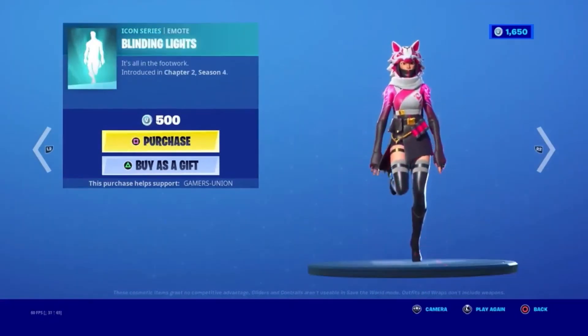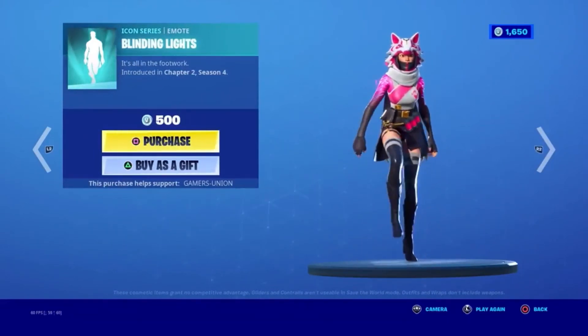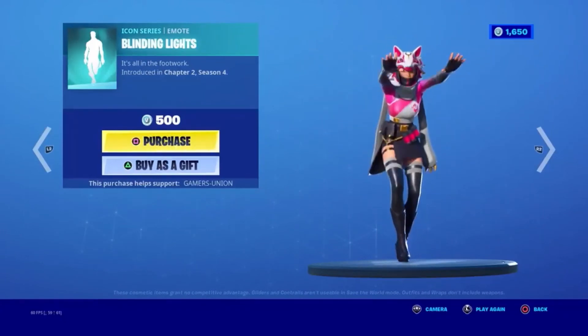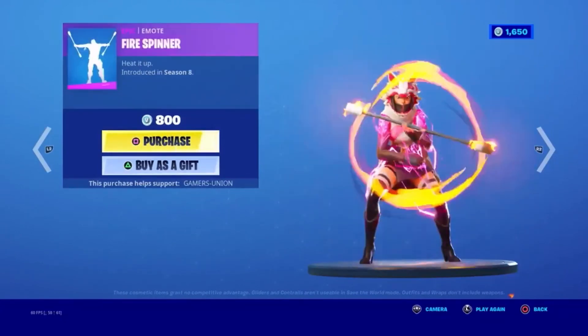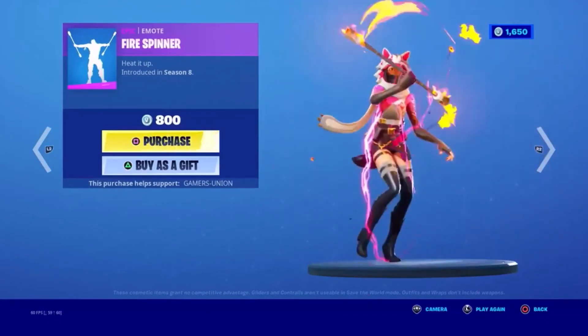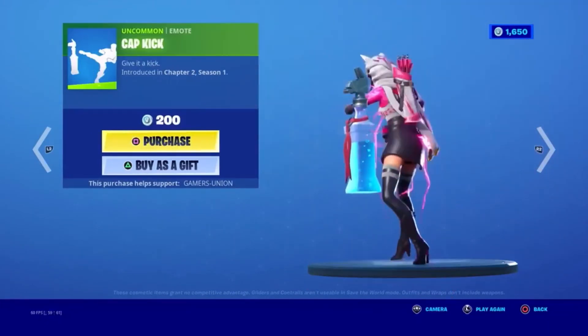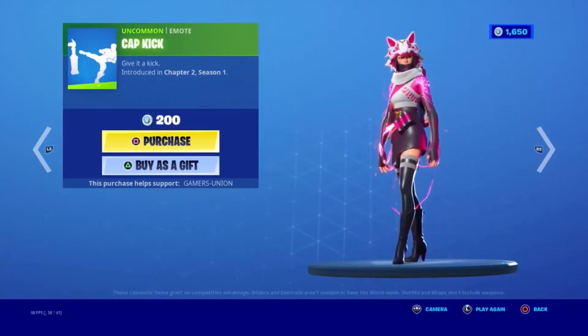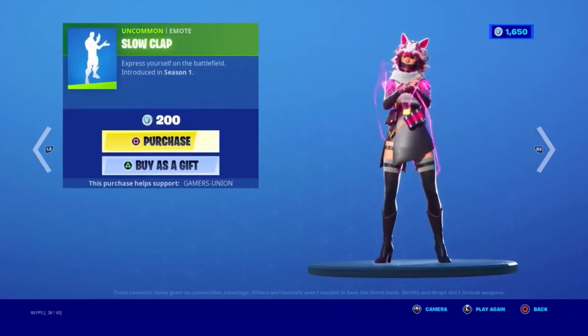Next we have the Icon Series Emote Blinding Lights — It's all in the Footwork. Introduced in Chapter 2 Season 4, 500 V-Bucks. The Epic Emote Fire Spinner — Heat it up. Introduced in Season 8, 800 V-Bucks. The Uncommon Emote Cap Kick — Give it a Kick. Introduced in Chapter 2 Season 1, 200 V-Bucks. And the Uncommon Emote Slow Clap — Express Yourself on the Battlefield. Introduced in Season 1, 200 V-Bucks.